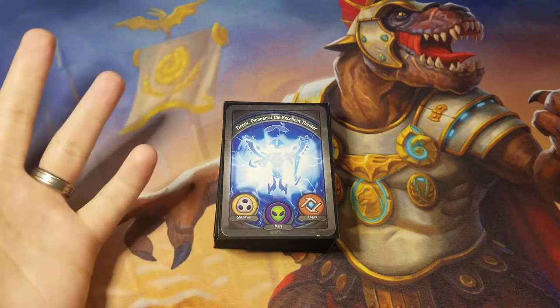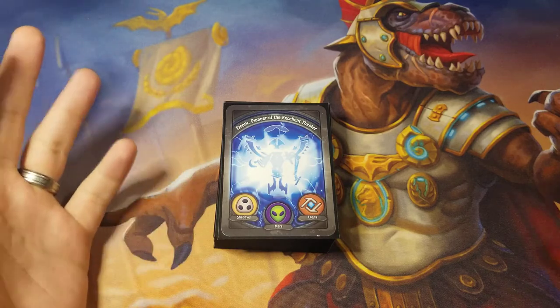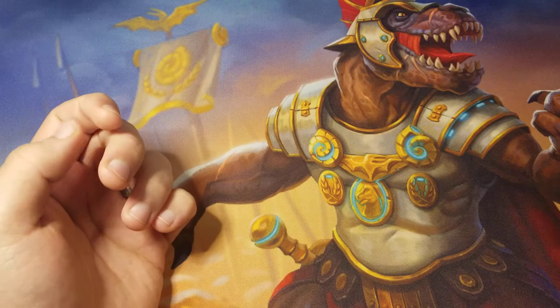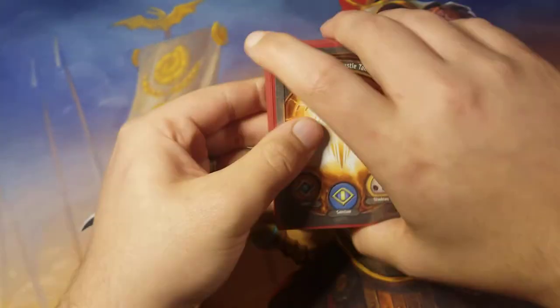I lost in the second round to an insane comeback. The dude key hammered me on my second key when I had checked for my third, then he arised all these Dis creatures back and did all this stuff — it was just too much, I couldn't come back. I started drawing two-ofs and it was just those feel-bad turns. But the guy was really nice, and my friend Vin actually ended up beating him in the sixth round to make 5-1. The guy did end up making Top 32 and losing in Top 32. Going 4-2 is not bad either. Emrech was just a decent deck that I had on me — if I had some of my other decks, I would have used them. I gave it to Matt instead and took Emrech because I was more familiar with it.